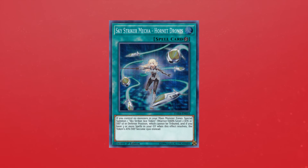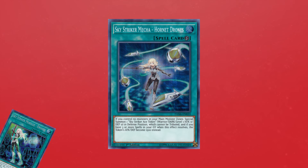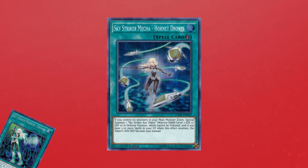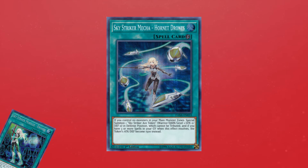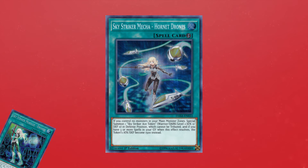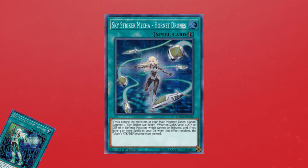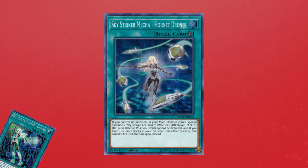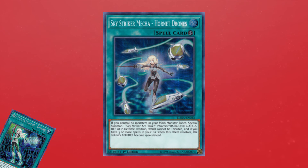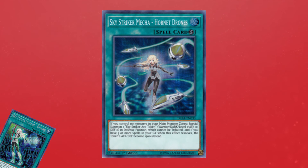Hornet Drones is the best card to play through just your normal summon, but the issue is it's limited to one. You can play three copies of Engage, but they become dead draws later. I would personally run Engage since Hornet Drones is probably the best card in the deck and you want to see it as soon as possible. However, you need to play other targets too. If Hornet Drones were at three copies, that would be significantly better — you'd have three Hornet Drones for the strategy and could play three Engage without worrying about dead cards. The beauty of the Hornet Drones engine is that it puts out two materials for the price of one card — that is incredibly important to note.